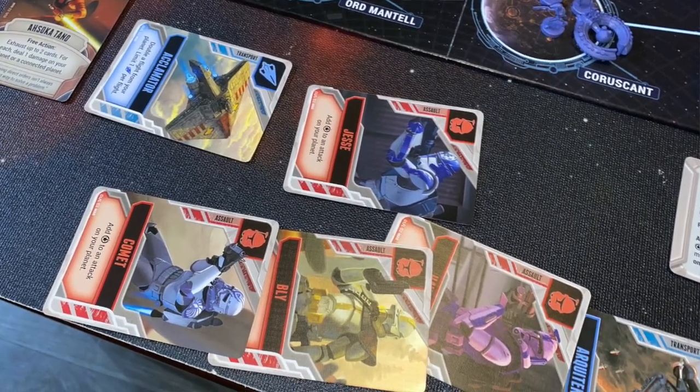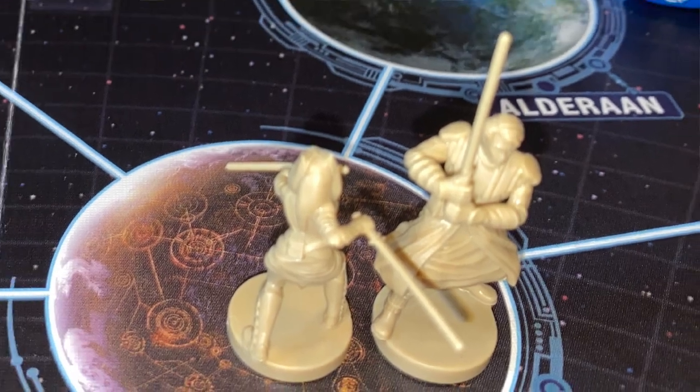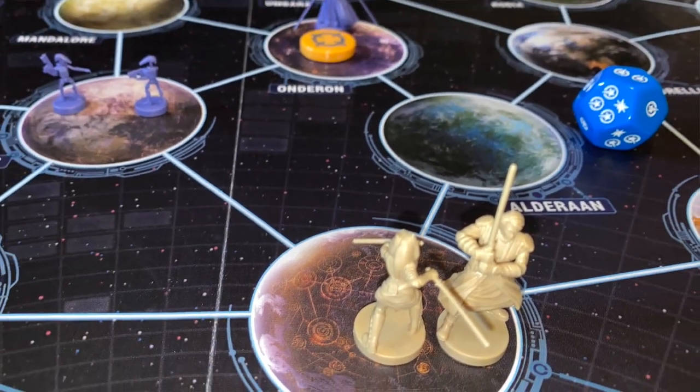On your turn, there are four critical things that happen. The first thing you do is ready any cards. You will be acquiring squad cards as the game goes on, and you will need to ready them — they'll be tapped when used, so you have to bring them back up. Next, you have the ability to do four actions, and you can repeat actions. You can fly, meaning you move from one system to a neighboring adjacent system connected along a path. You can also reinforce — essentially draw a squad card.